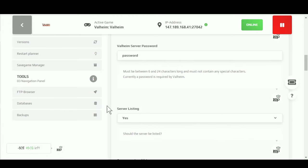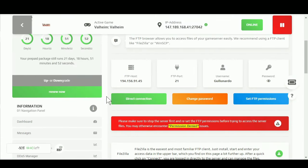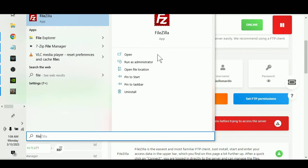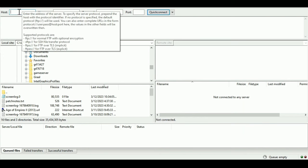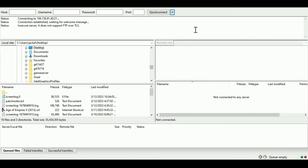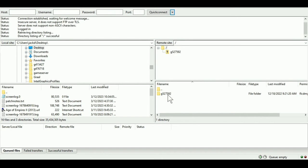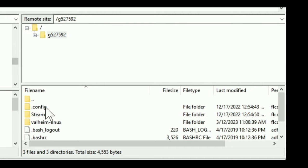The only other thing you really need to know about is the FTP browser. Scrolling here, you can see that we have an IP address host, a port, a username, and a password. Basically what you would do is open up FileZilla and then log in those same fields — host, username, password, and port. Log in, and then you'll have your server. From here, you can open up the server and explore whatever file you want.